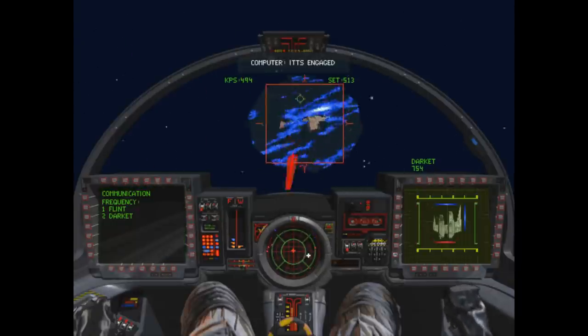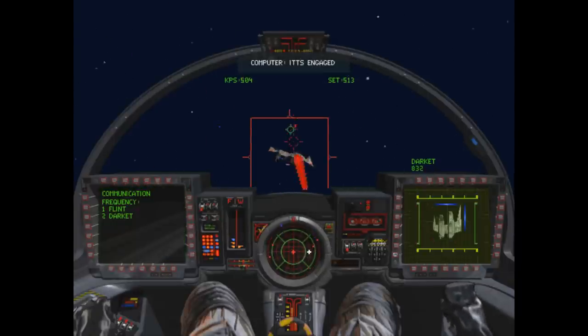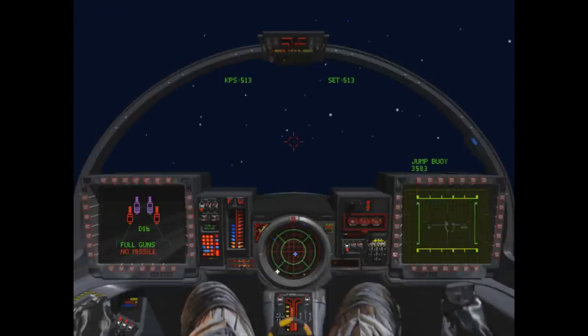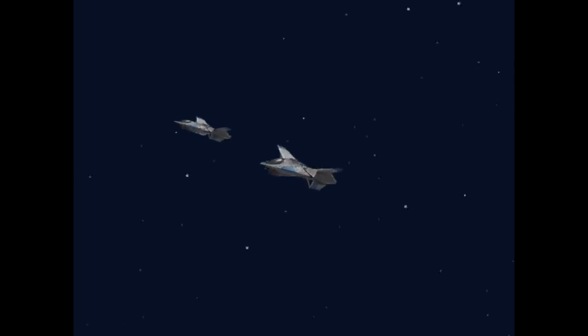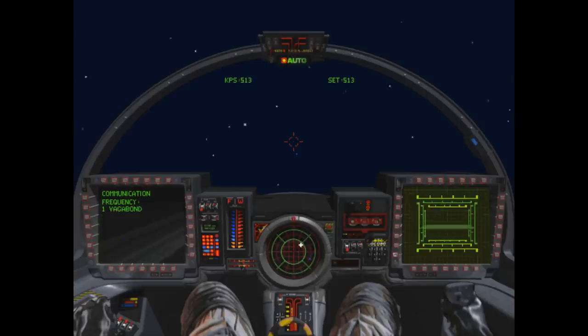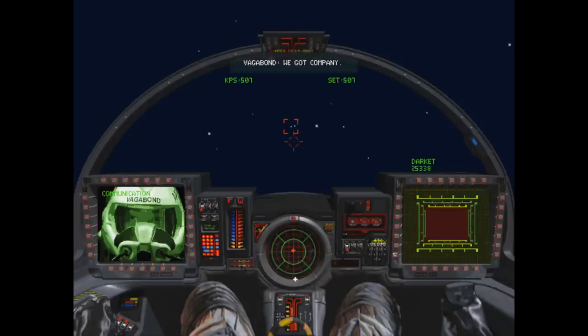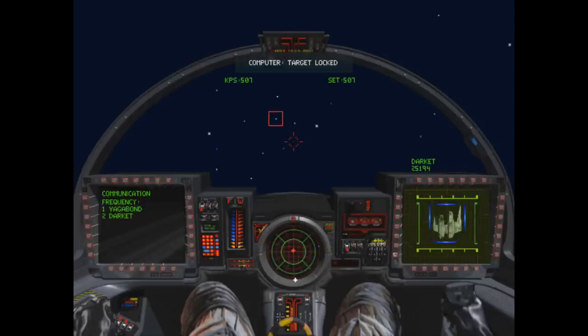The missions in Wing Commander 3 take place in a vastly larger area than the previous games, simulating the true emptiness of space. There can be a period of 15 to 20 minutes where absolutely nothing happens. Most people won't appreciate this, so the autopilot feature returns as a matter of necessity. It shows you a very short flyby sequence and then gives you back control when something happens — reaching a nav point, an objective, or an enemy contact — you'll be taken right into the action.